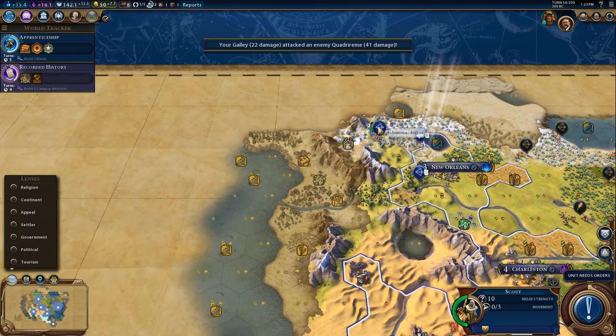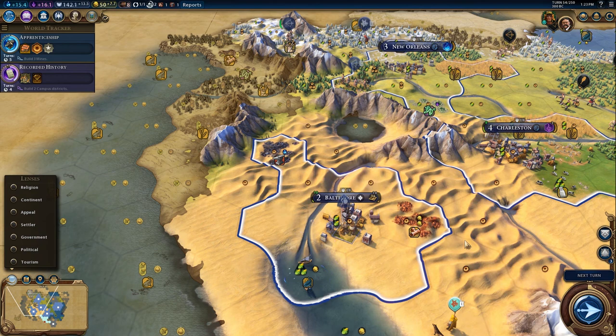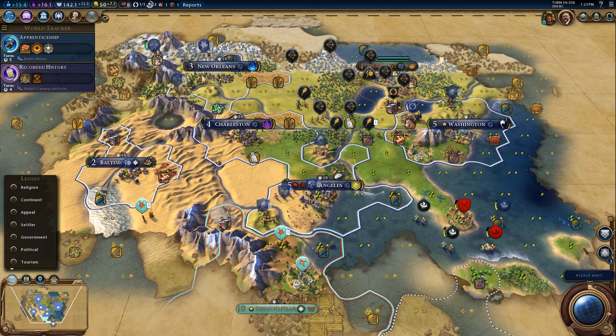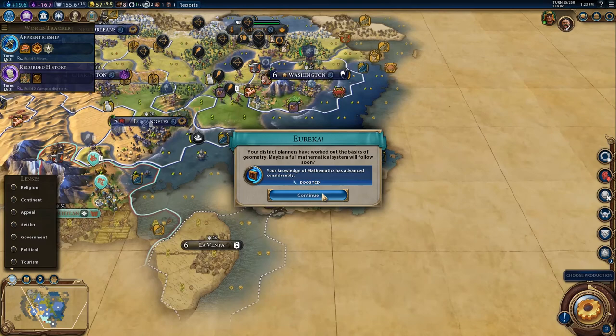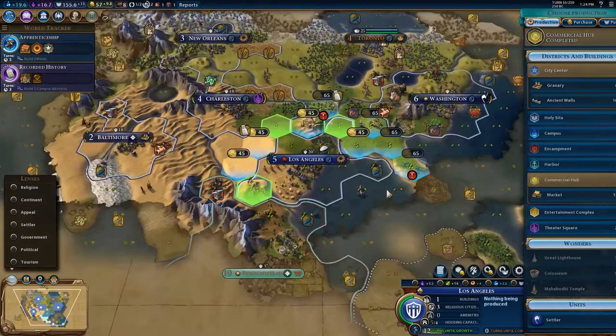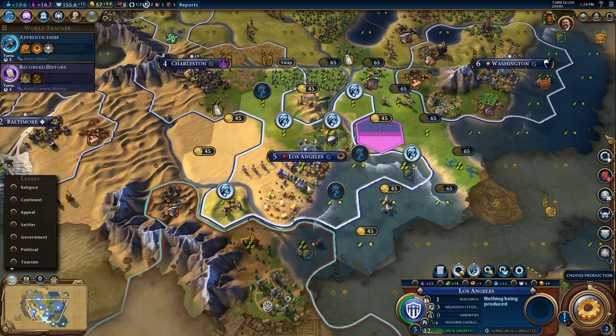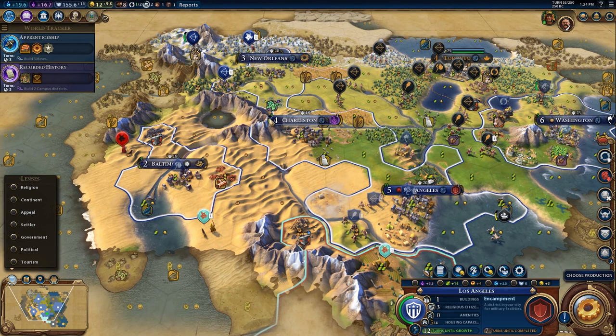We're getting some good exploration going on here. Now it's your job to get this copper mine online. We just finished the commercial hub so we'll be able to get another trader. I want the encampment — I really don't want to kill this hill because it's my only good position for one, otherwise I'd have to purchase a tile and drop it there. We're going to start building units to push into that other city.